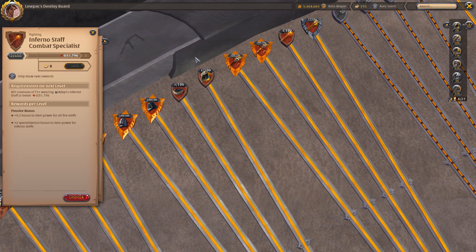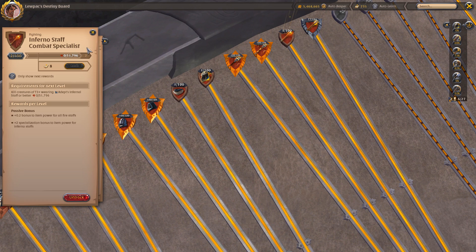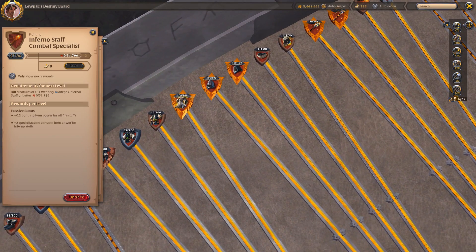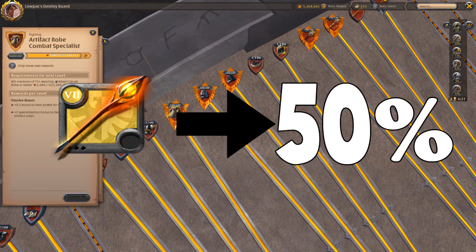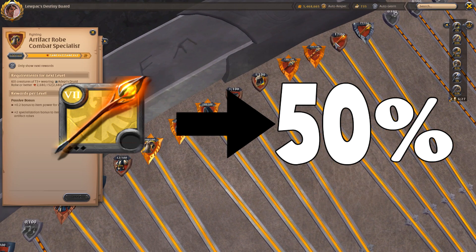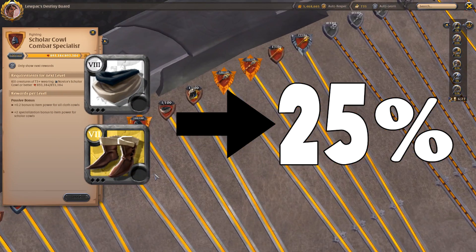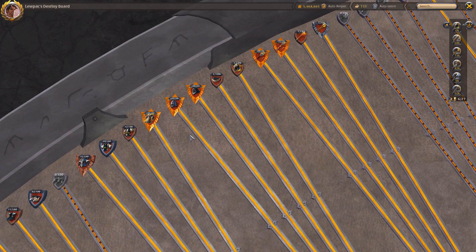This weighting becomes much more apparent in the fame credits and fame overflow system. Using weapon as the baseline — the highest priority — leveling a chest piece is worth half as much, so 50% of the LP cost to level a weapon. Robes, head, and chest pieces are a quarter. Off-hands are handled very differently in terms of LP and fame credits, as we'll discuss later.